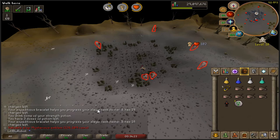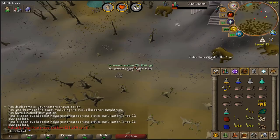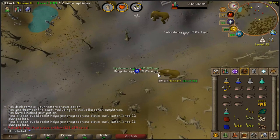Skeletons drop nature runes? Since when did that happen? And that is 7 more to go.